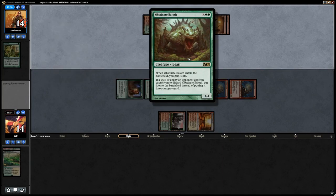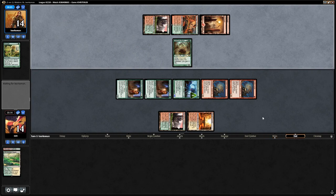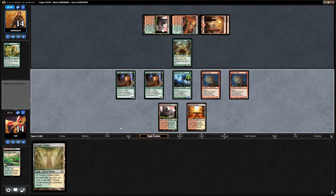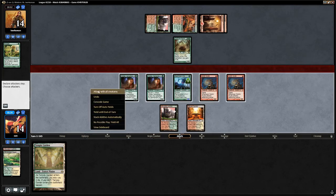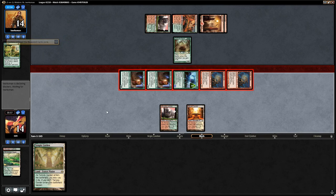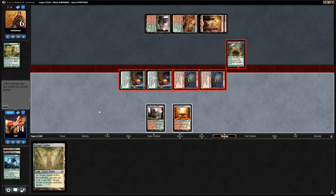We draw Temple Garden. We're not in a great spot since we're just attacking for 8 damage and the opponent gets to eat one of our creatures, plus they still have a Lightning Bolt. We attack with everyone — the Baloth probably eats Experiment One. The opponent takes 8, going down to 6.